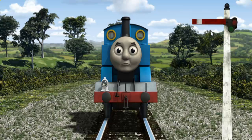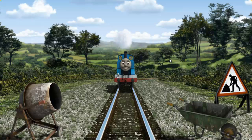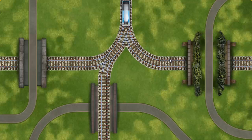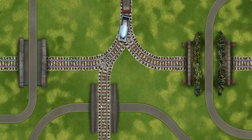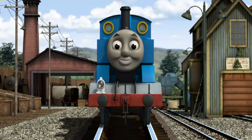Suddenly, Thomas had to stop. Because of a broken signal, he needed to go a different way. Help Thomas find the track that goes over the road. Thomas was on the wrong track. He would have to go another way. Show Thomas the track that goes over the road. Let's go. Thomas puffed proudly into Whiff's waste dump.